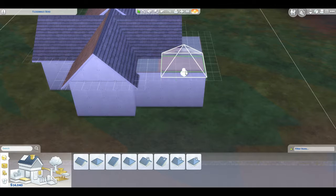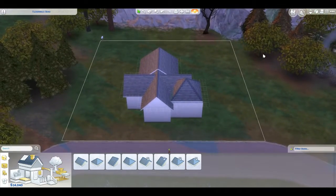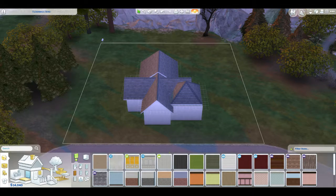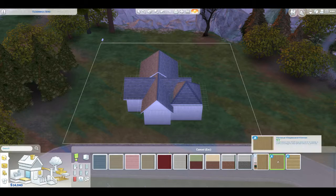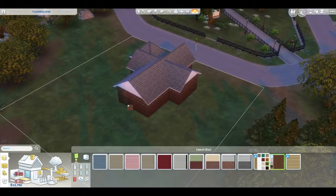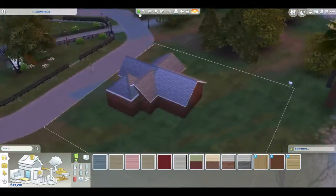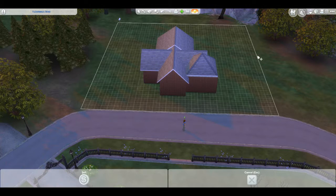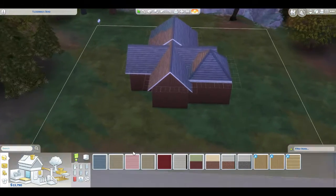This looks terrible — I hate it — but it's decent. It's not like she has to have a great-looking house. Let's get super rustic — we're gonna go with a nice dark brown, cabin-y feel. Cabin in the woods — yeah, it'll fit right in with all the vampire homes. There's our house. I'm going to move it back a little so we have more space in the front. Now we'll do the inside walls.